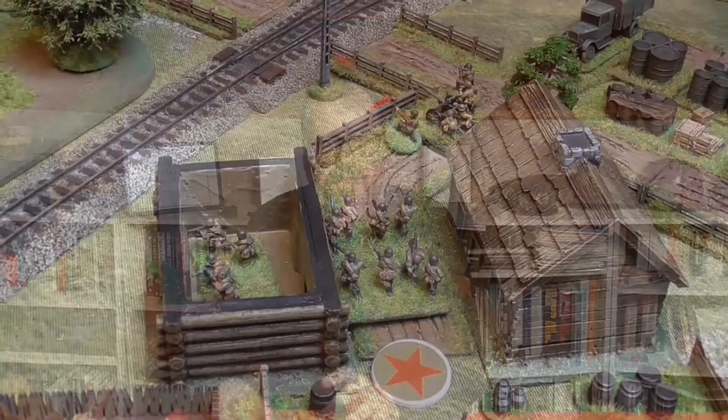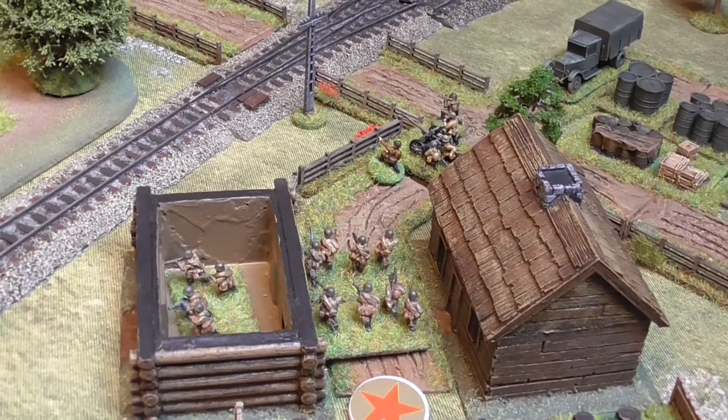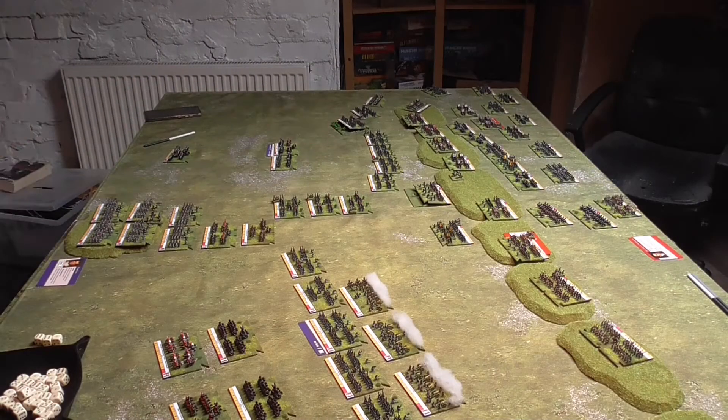As with chess, in wargaming each player will generally take a turn. Depending on the game, a turn could represent a time period from a few seconds up to a few days or more. The simplest form of turn system is called the I go you go — one player takes a full turn, then their opponent takes a full turn, and then it goes back to the first player. You generally get to activate all of your units in that turn, which may include moving them, firing with them, or any other actions allowed in the game. This basic game design has been around since some of the very first wargames were written down following the Second World War.